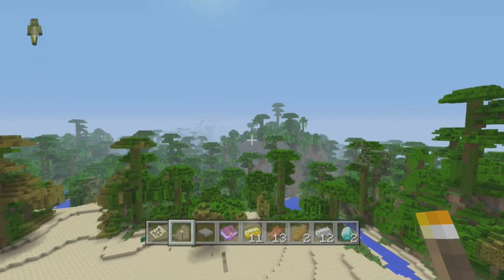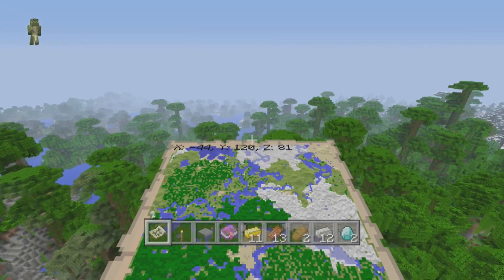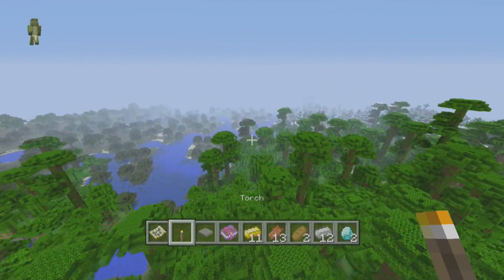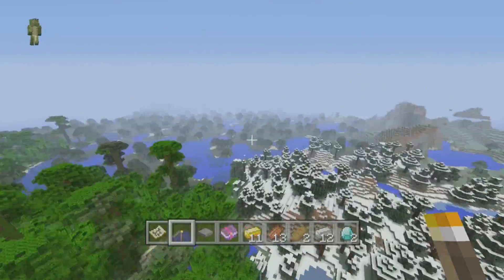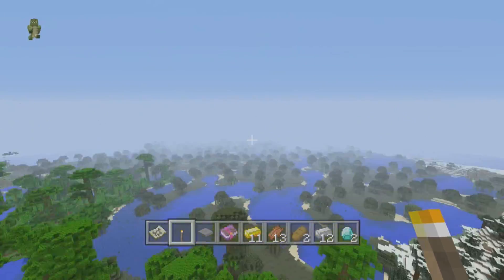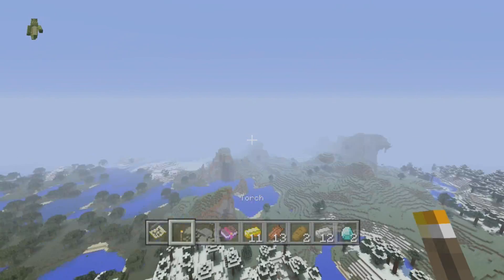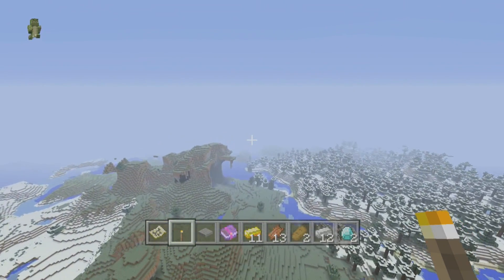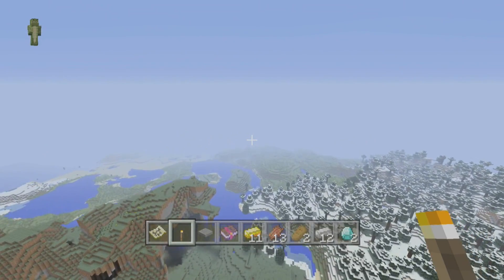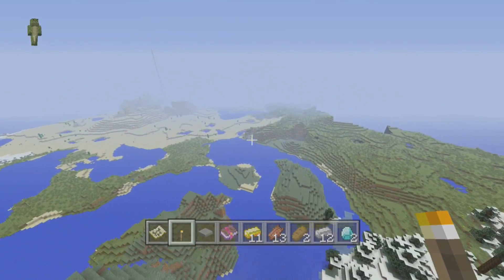I haven't explored this jungle as much as I would like to, so I'm going to leave that to you guys. It's huge — and you will likely find some jungle temples in there. I also want to show you something else in this seed: it's covered by a lot of extreme hill biomes, which you'll notice throughout. When you come across a village, you can start to mine out the extreme hills and find some emeralds.